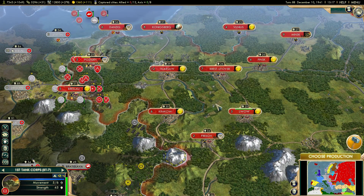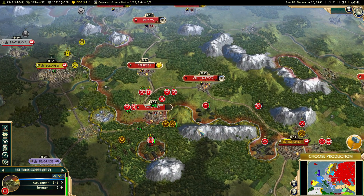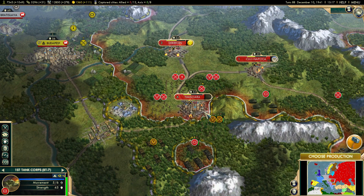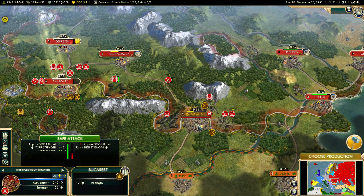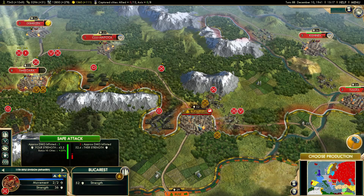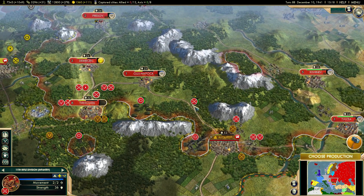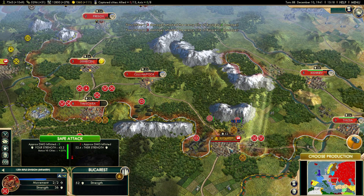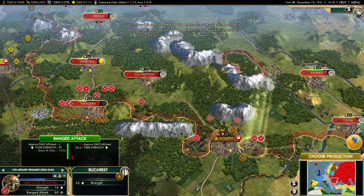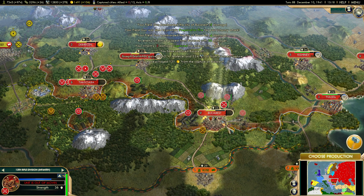We don't really have many other land reinforcements coming soon, but I can always buy them — I play very conservative with my money. I don't like to just buy things on a whim. Let's focus on making sure we destroy this city — when we do that, I think we'll have major bonuses for destroying the remaining Romanian army. We'll use the field gun and there it goes — the city has fallen.